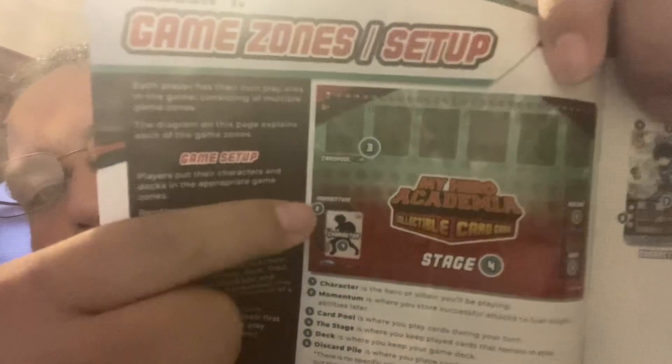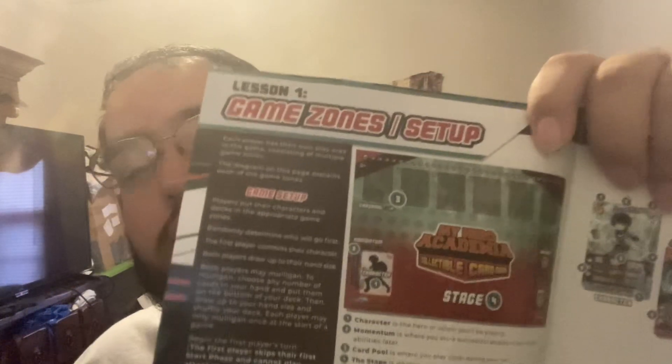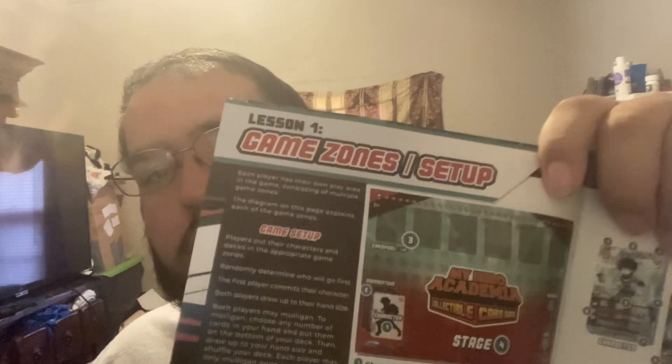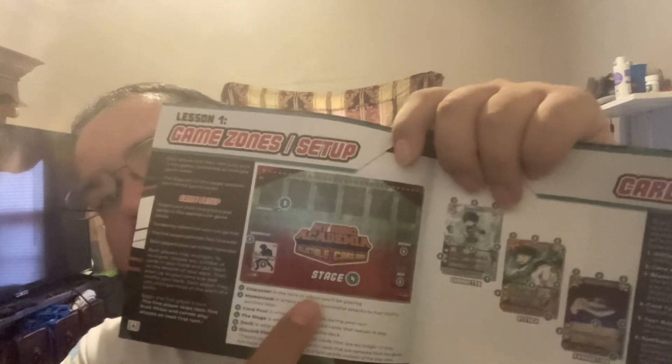Now I'll show you what there is on the field — we have a visual aid. There's the character, momentum, and card pool. You can see there are six spots, but you're not limited to six — you can play as many as you can. And then this is the staging area. The staging area is where you keep your foundations. If you've played Magic: The Gathering, think of foundations as lands, but they have abilities.